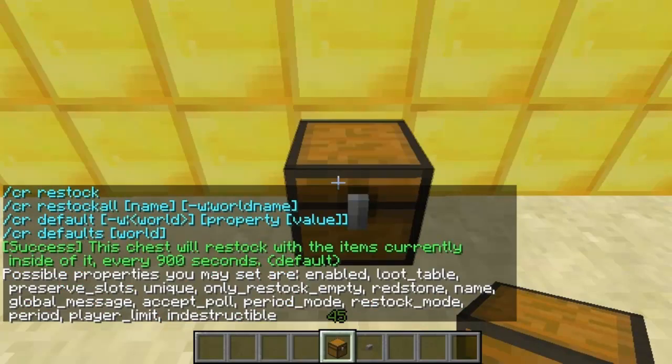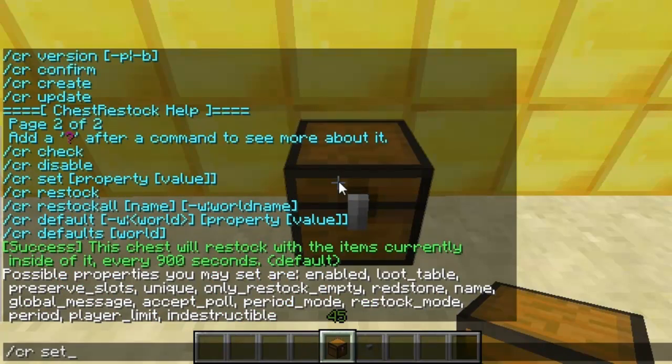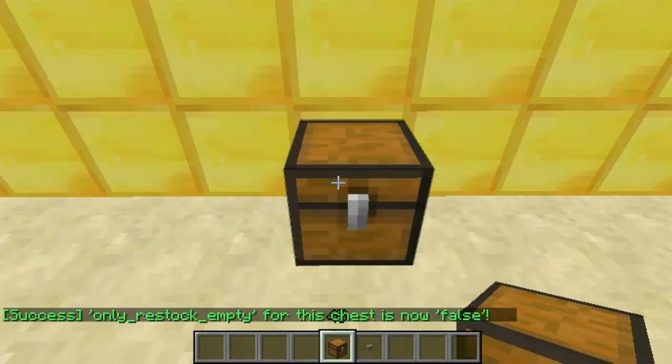CR set will set the things for this chest and display a list of what you can set. The first one I'll set is only_restock_empty. This means the chest will only restock when it's empty. I want to set this to false because I want it to restock whether one item is missing or all of them.